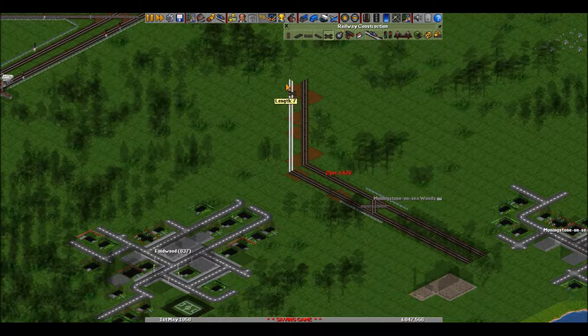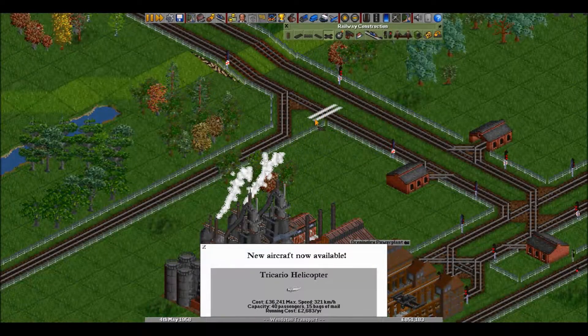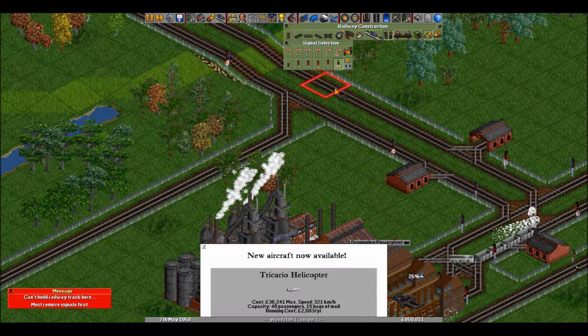I'll build a water pumping station because it looks like that's where you would put alcohol. It's a lot of alcohol, you know.